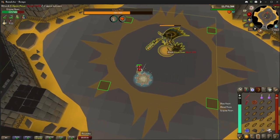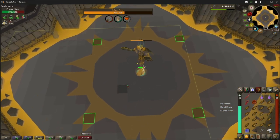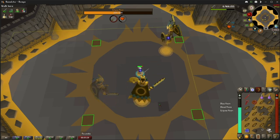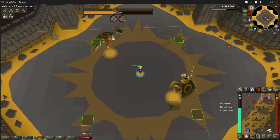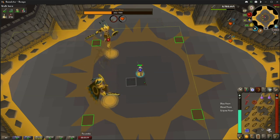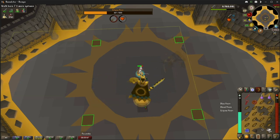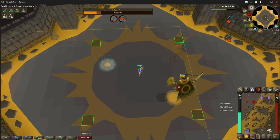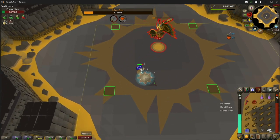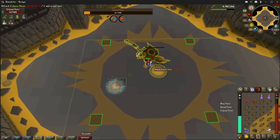Just hop on the highlighted tiles. This phase he'll spawn clones — click in their direction, that's it. Try and do it as soon as they spawn. Doesn't have to be perfectly on them, as long as your character sort of faces them. Click in their direction and you'll attack them and they won't hit you. The faster the better. Back to the highlighted tile and attack.